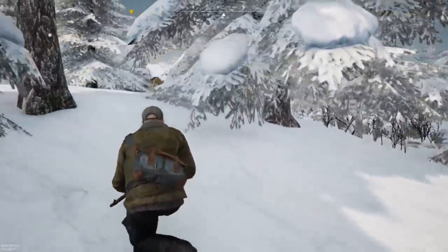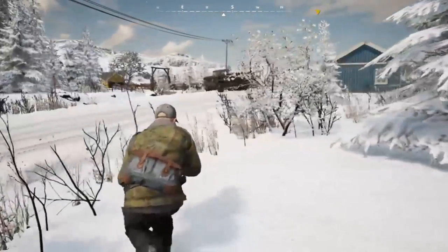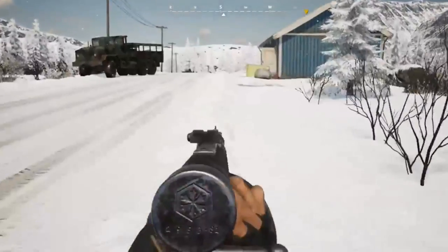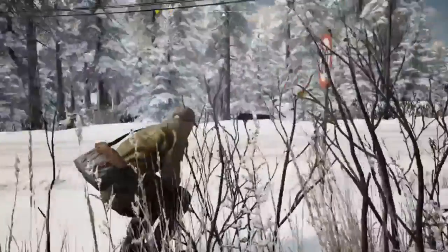Next is a simple one — always try and stay in cover. Use the trees, rocks, and the side of the roads where it slopes to try and protect you from being seen. As you can see here, as soon as I pop up I can get full sight of view of the roads. If someone's running along this road, I'm easily going to take them out.